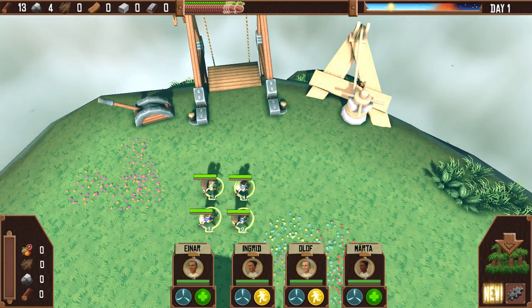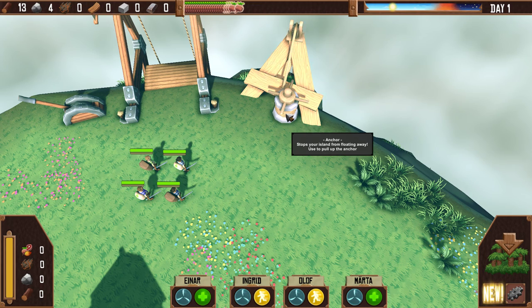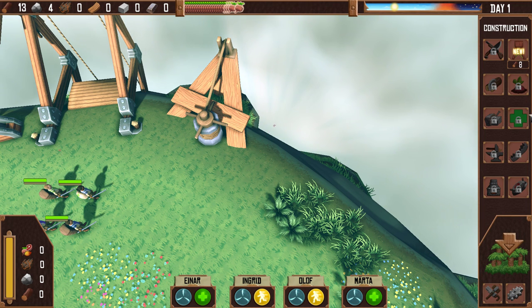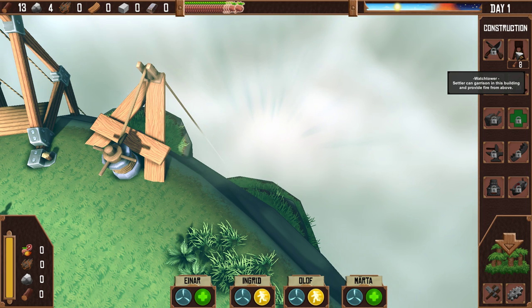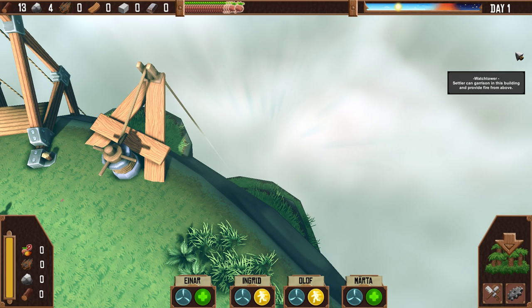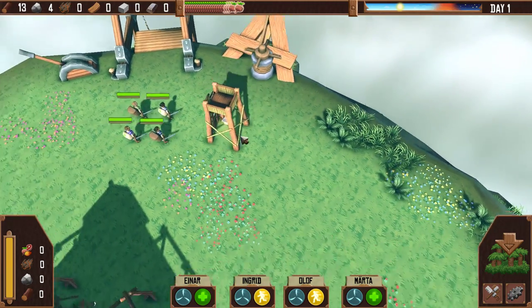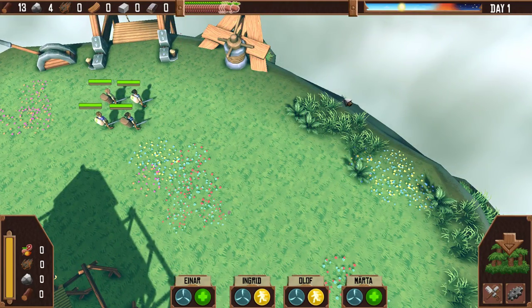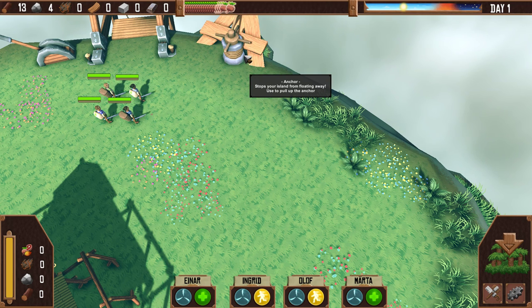This looks like the way down. What's this? Anchor — stops your island from floating away, use to pull up the anchor. Watchtower. There's a construction menu here, day one construction. The watchtower: settlers can garrison in this building and provide fire from above. I need eight wood to do this. I just placed it, I guess. It didn't take the wood though — oh, I see. Let's put it right here. Is it going to build it? I might have just messed it up.